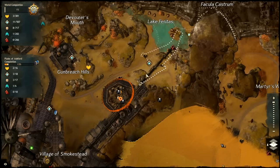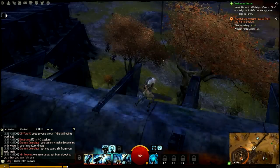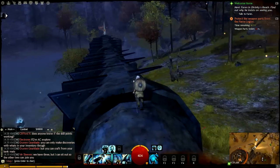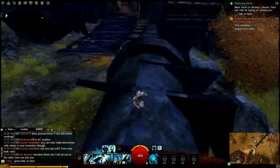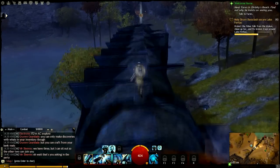We're about to grab this Vista right here. It's way out there but it's really easy to get to. If you see the huge pipe, just follow the huge pipe until it connects to the ground back there, and then just hop on top of it and run.